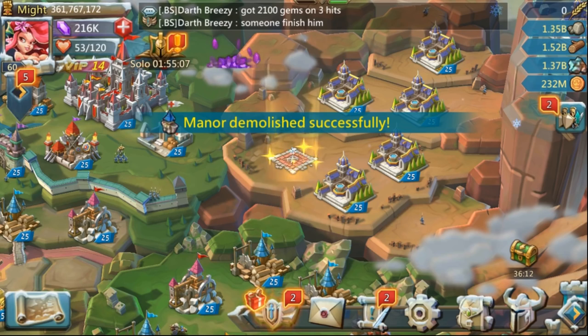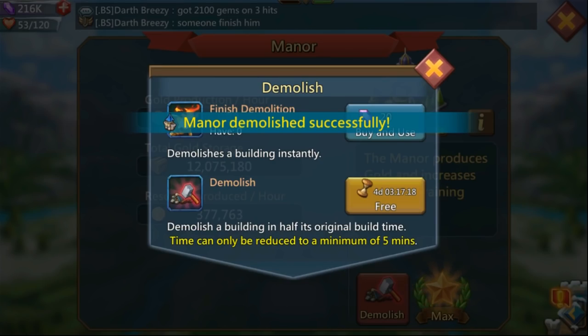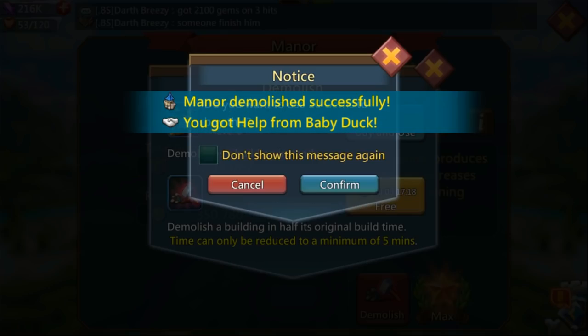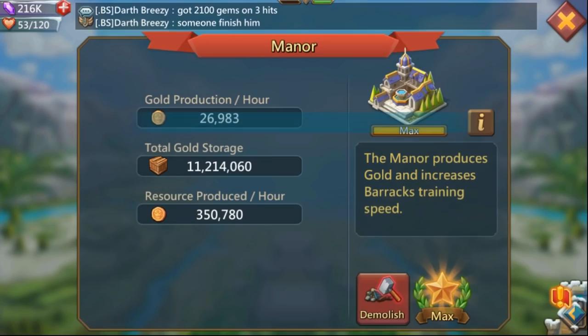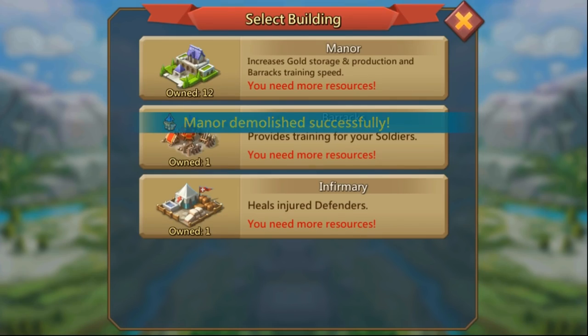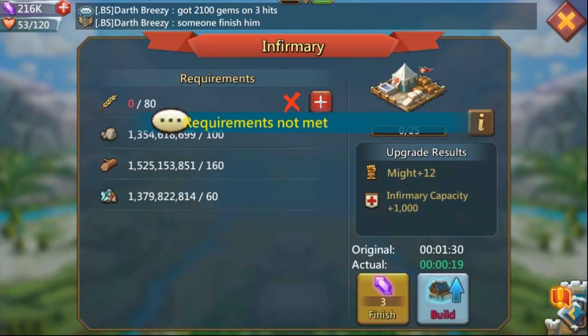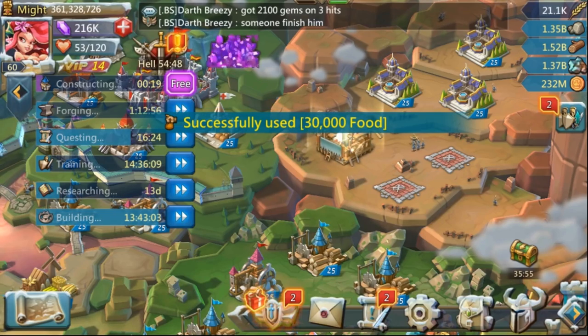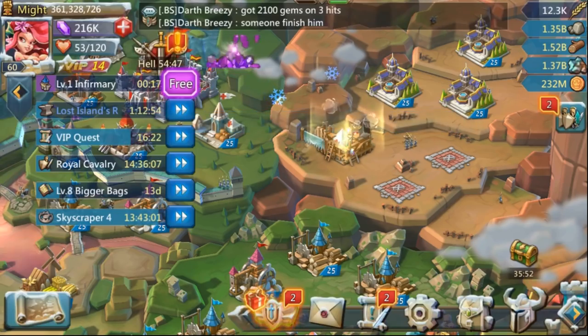The easiest way to do that is to go ahead and demolish three of your buildings. I prefer to demolish either infirmaries or manors depending on what you have at the moment, or if you're going for a specific build. I demolished three of my buildings and I'm going to be building back up my infirmaries — three of them.